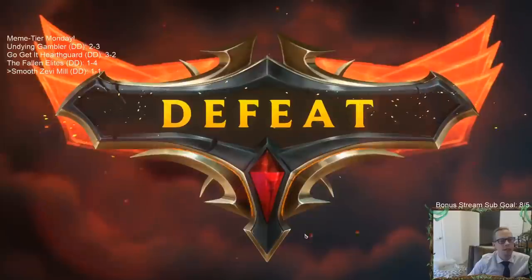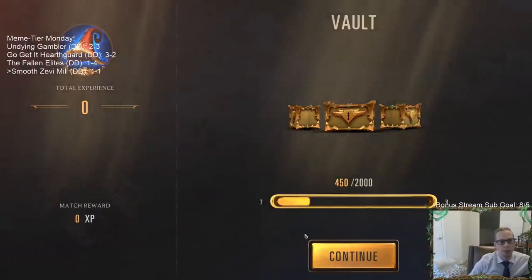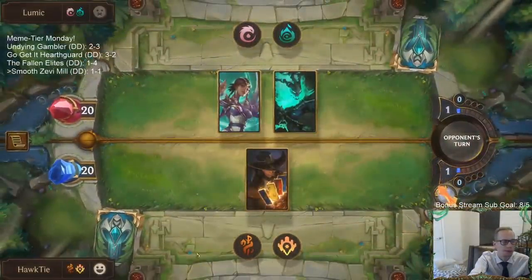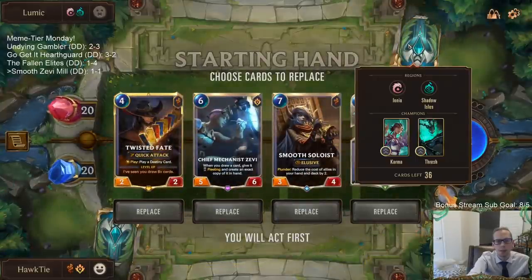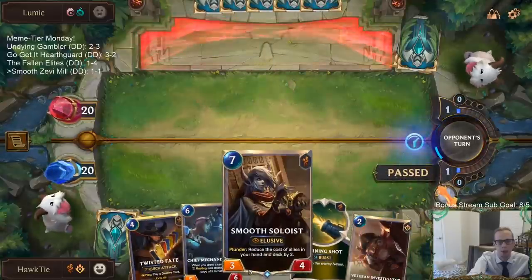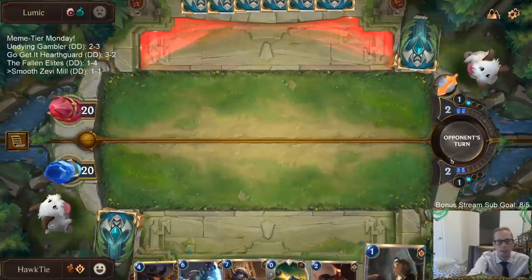If I triple Mystic Shot the Eye, I die really bad to Lee Sin with Dragon's Rage damage and Overwhelm damage — I die by a whole lot. Alright, there's Smooth Soloist and Zevi for the next game. Very slow hand, but they are also a slow deck. We don't need to be fast at all. I'm keeping Warning Shot to go along with Smooth Soloist — we don't need to throw stuff down right away.